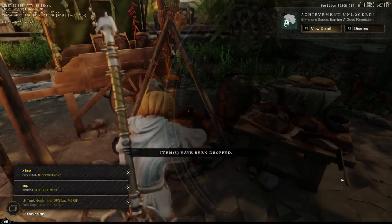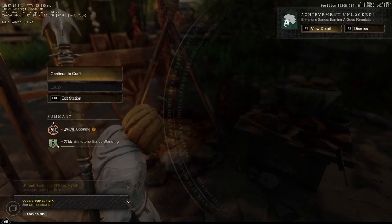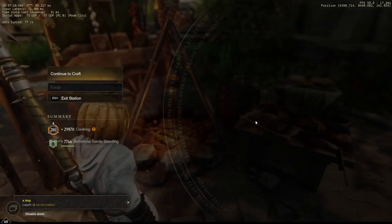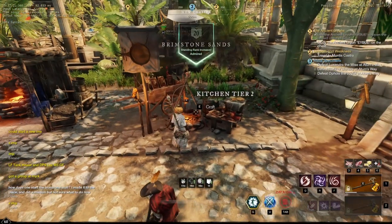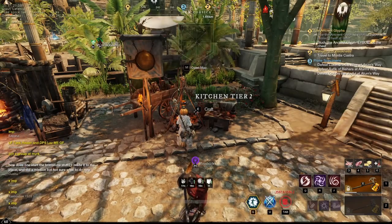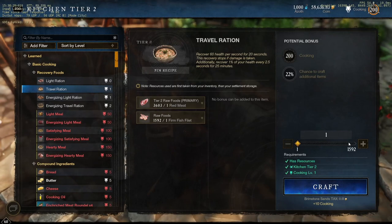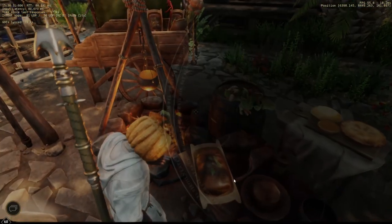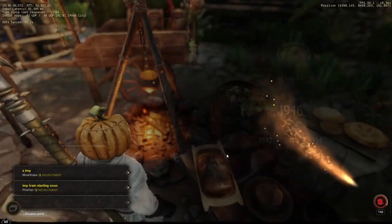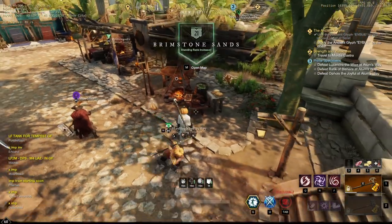We click craft and right off the bat we are gaining 7,766 territory standing — that's huge! This is by far the fastest way to boost your territory standing, and if you have the money I recommend you do this process. We already gained a territory level right there, and we rinse and repeat with the rest of the meat in our inventory. After cooking all of it, we gained over 4,000 more territory standing — that's over 11,000 territory standing and two levels total.